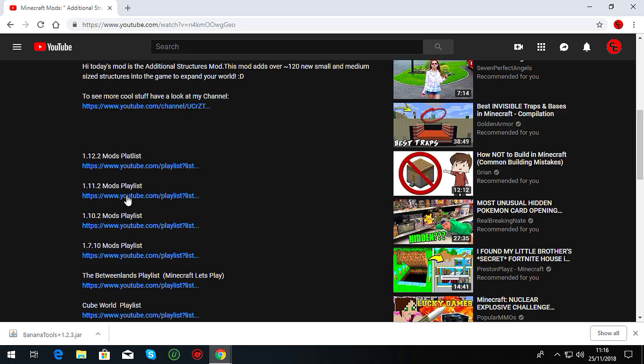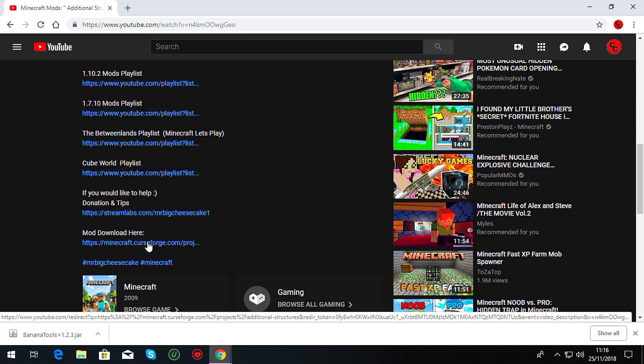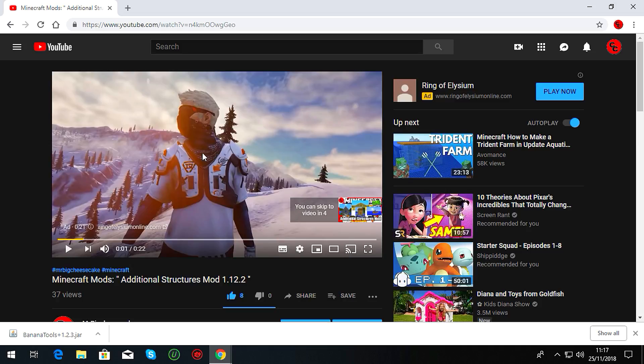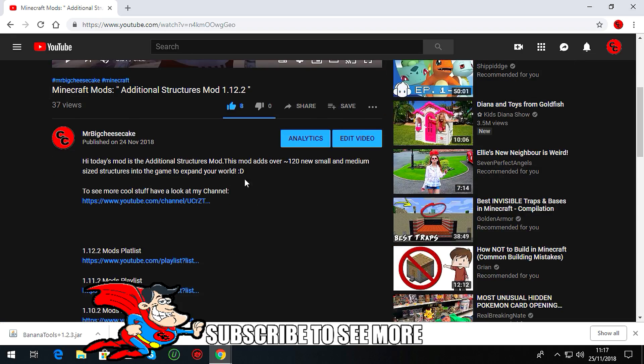Scroll all the way down to the bottom of the description and it'll say 'Mod Download Here.' Click on that link — it's always there. If for some reason it's not, I only link to CurseForge because that's where most modders put their mods. You can also find mods on 9Minecraft — I've downloaded quite a few from there and never had problems, but I always go back to CurseForge.